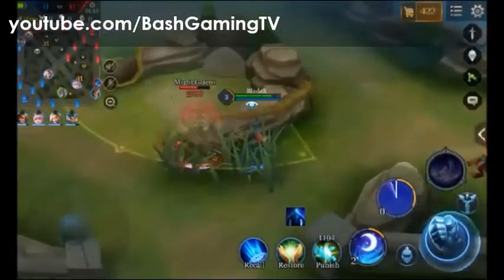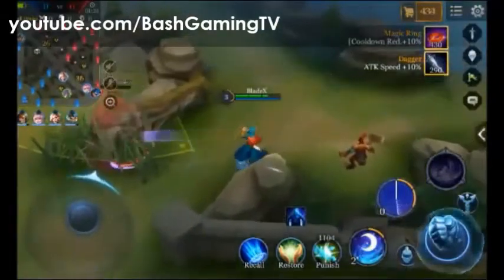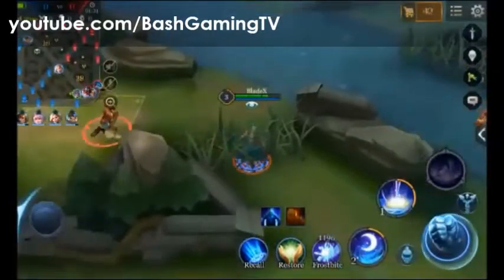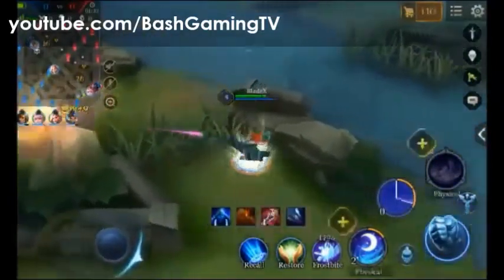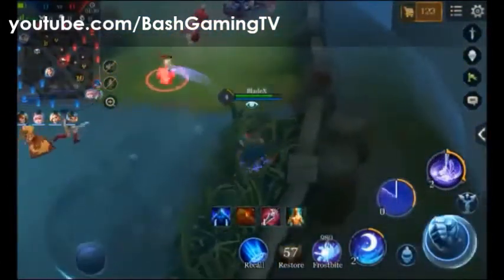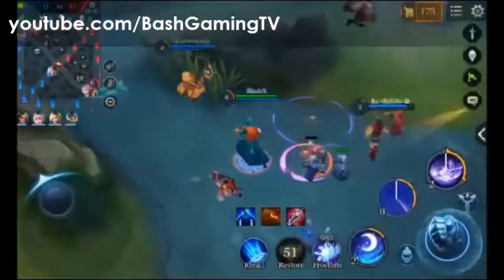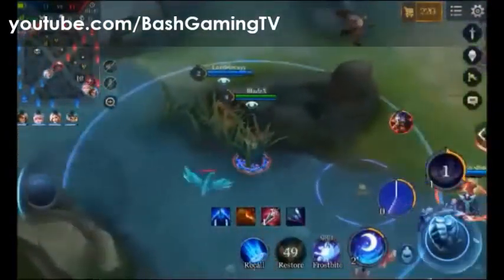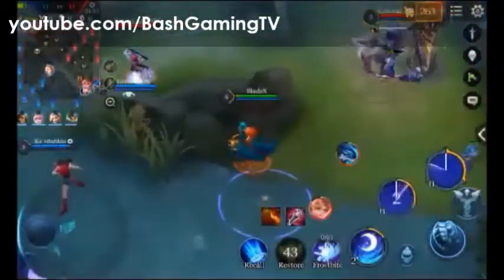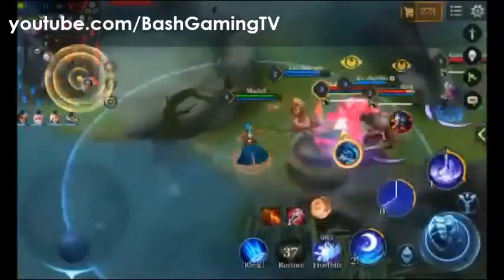Sama ini merahnya juga skill 2-nya gunain. Sama ini, kalau sudah ada item jungle yang kedua itu langsung beli. Soalnya buat nambah stack-nya — lebih banyak stack-nya itu lebih sakit nanti. Jadi itu ada tulisannya stack-nya, gambar pedang warna merah itu ada angka 1-2 kayak gitu. Buat nambah stack itu bunuhin monster jungle ya biar nambah stack-nya.